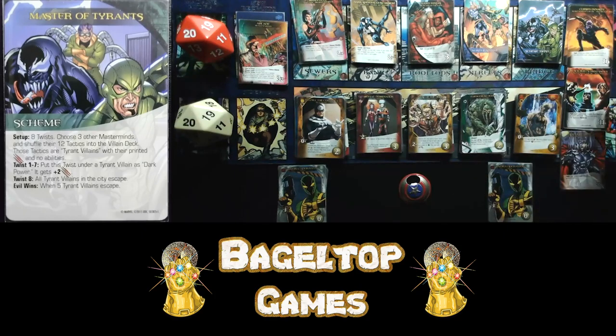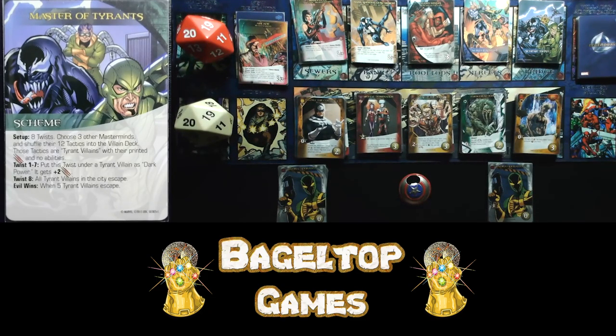I used the randomizer to generate three random masterminds: Baron Helmet Zemo, Illuminati, and Strife. None of the text on their cards matters — only the attack value. We've got three different levels of difficulty. Strife is not going to be hard to hit. Illuminati at 11 is a little harder. The Zemo will be almost impossible, so luckily there are only three of those. Evil wins when five tyrant villains escape, so making sure they don't get to the sewers is a high priority.